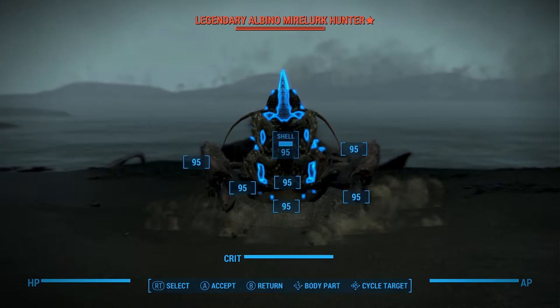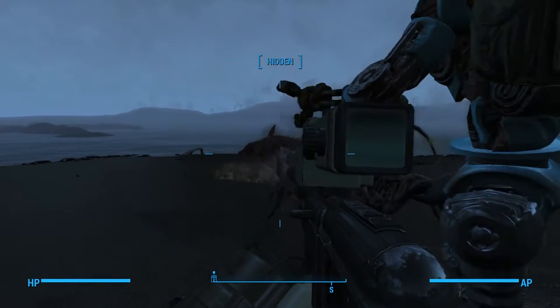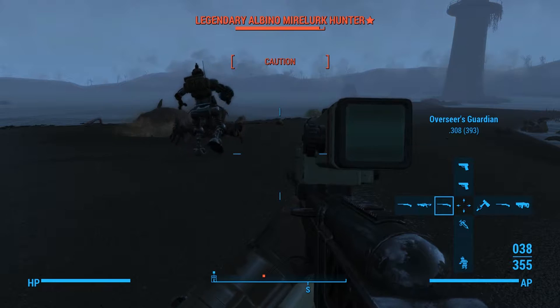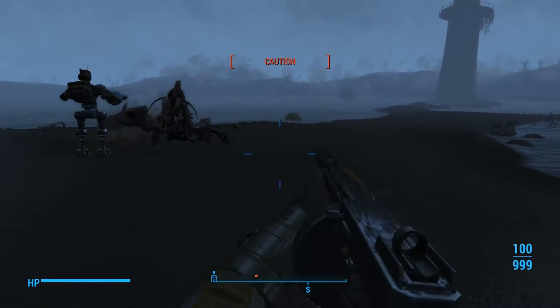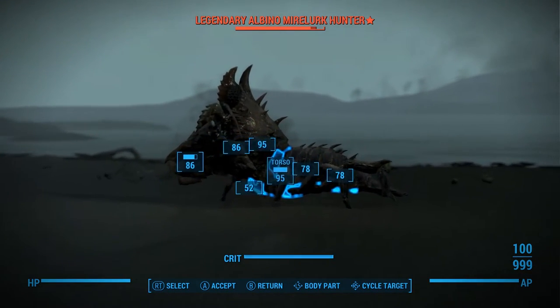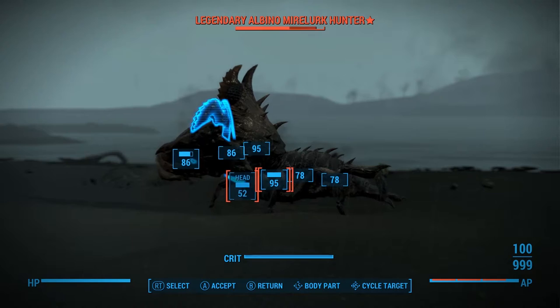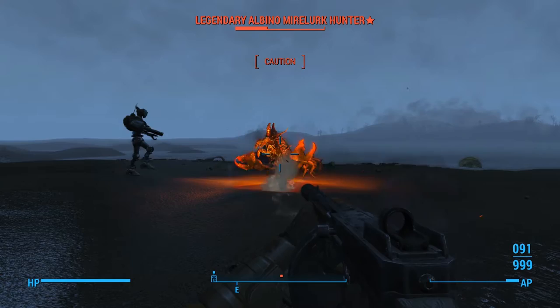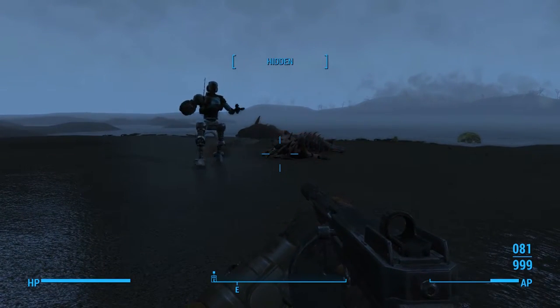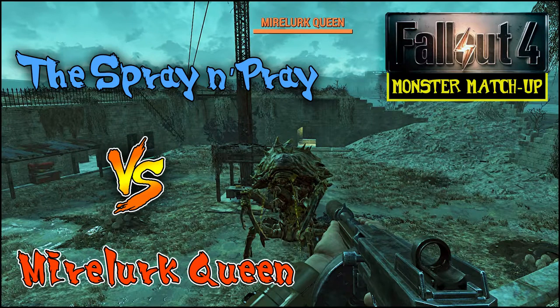Let's do this! Round 1, fight! The Spray and Pray is awesome. The only disadvantage is that the area explosion effect can affect your allies — as you can hear, Ada was kind of clamoring a bit there. So you might not want to use it in a settlement fight where surrounding settlers can die. But since companions are invulnerable, spray and pray away!